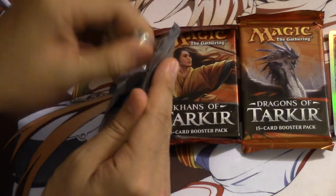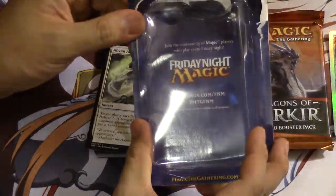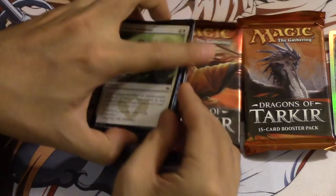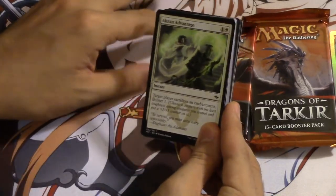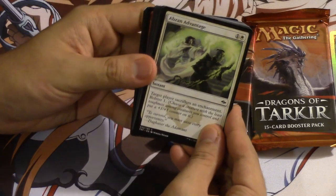There is the Stocking Tiger — maybe we'll do a giveaway. I'm not sure why I would give this away, but maybe. We're going to go ahead and open these packs. I guess we'll do Fate Reforged first. Let's go ahead — oh, it says Friday Night Magic.